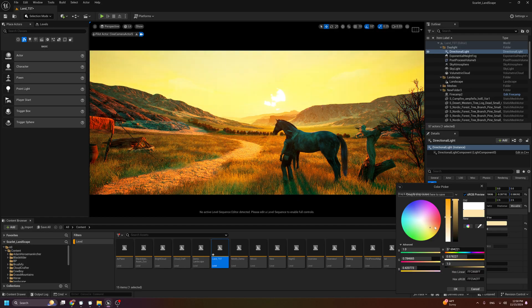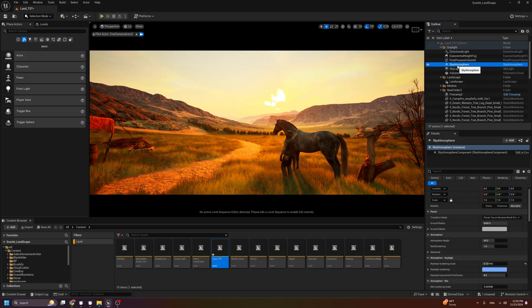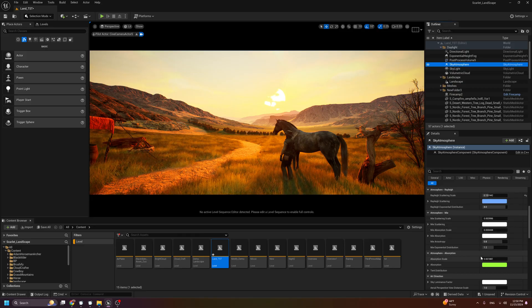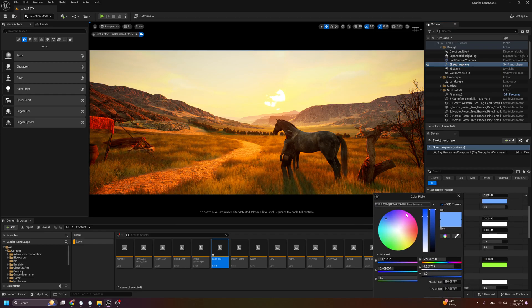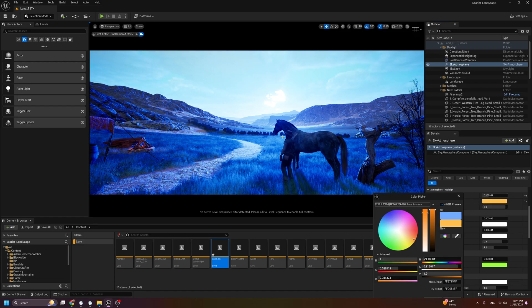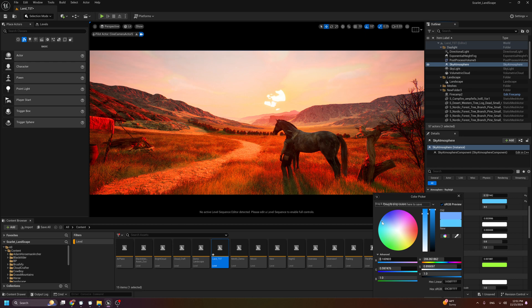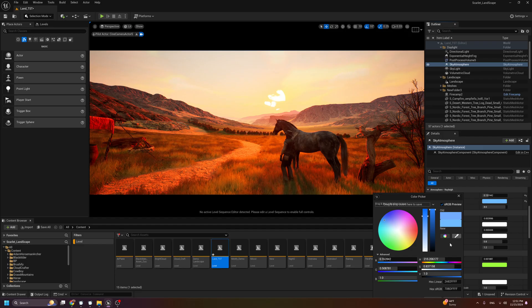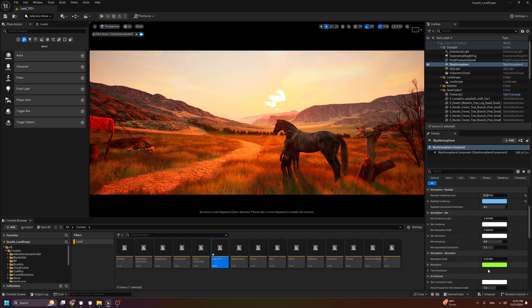Now if you start to change the color, you'll be able to change the mood. I'll focus on the sky sphere. We changed the Scattering Scale, and now it's time to change the color. Basically, if you keep the color blue you will get orange, but if you make the absorbing go toward orange, you'll get a blue effect. In this case, I'm going to move the slider to bring it more toward orange-red.